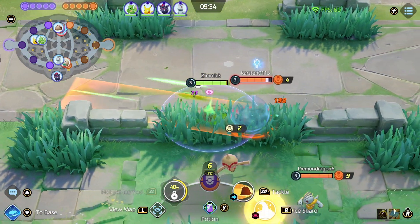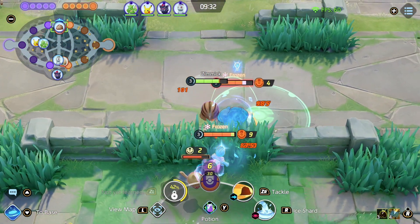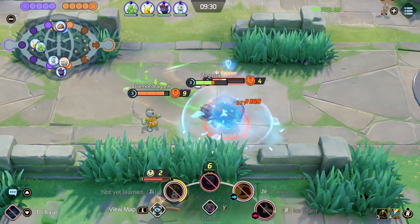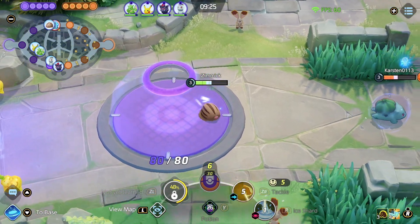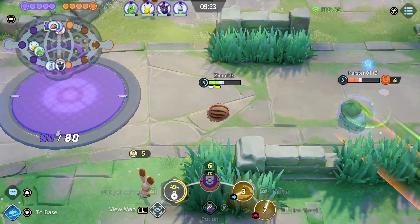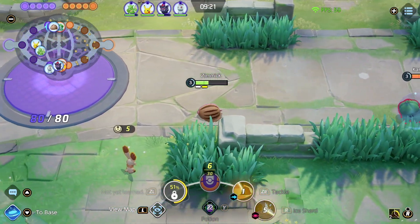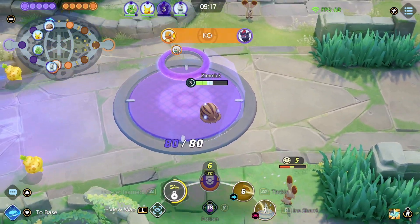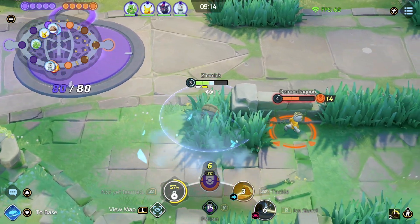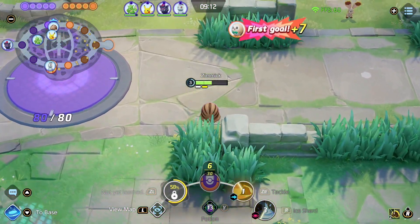But here's what you want to do. You want to basic attack, then use an ice move. You want to use an empowered auto, then use your ice move, and it gives you another empowered auto right away. Then after that you can empowered auto them again, and you just get a bunch of freezes off.